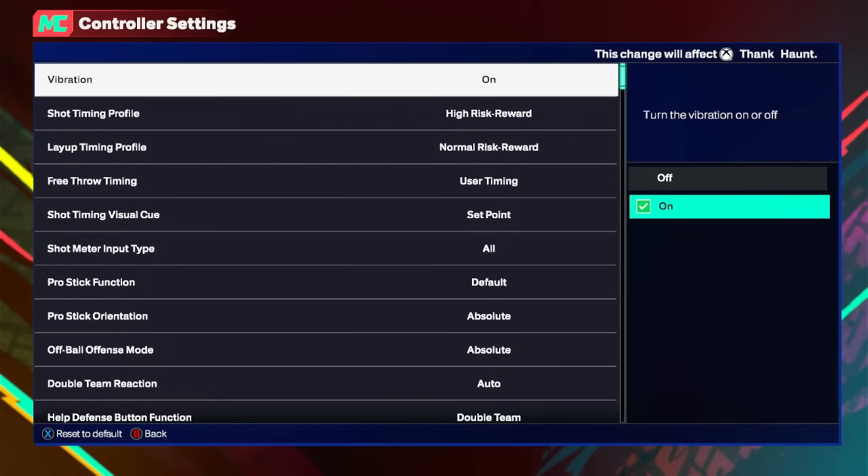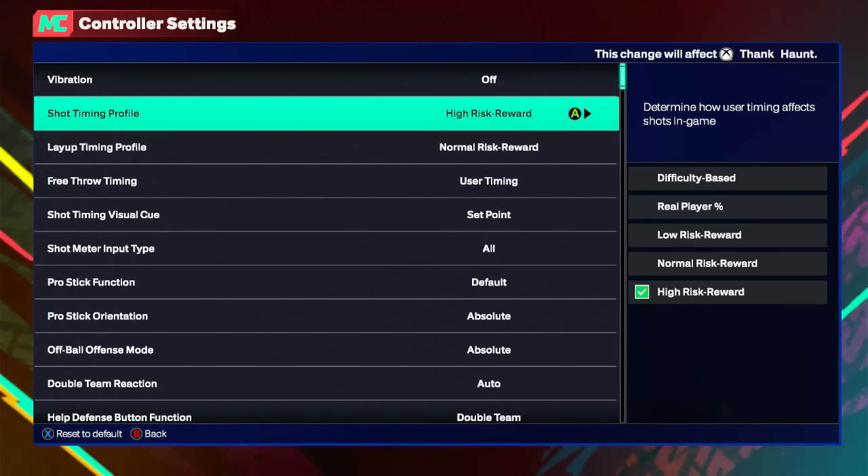Turn vibration off because when you get into the game you're going to feel the vibration immediately and it's going to be annoying. If you have a PS5, go to your controller settings and turn trigger intensity all the way off. After that, shot timing profile — you're going to want to put this on high risk reward, because high risk reward is basically green or miss. That's the best way to get your green window up and shoot consistent greens. This is what the majority of players are going to be using all year — it's the meta, the comp thing to do.